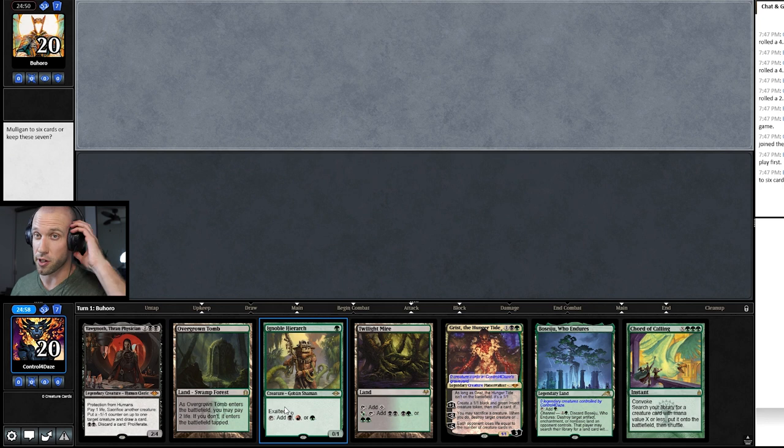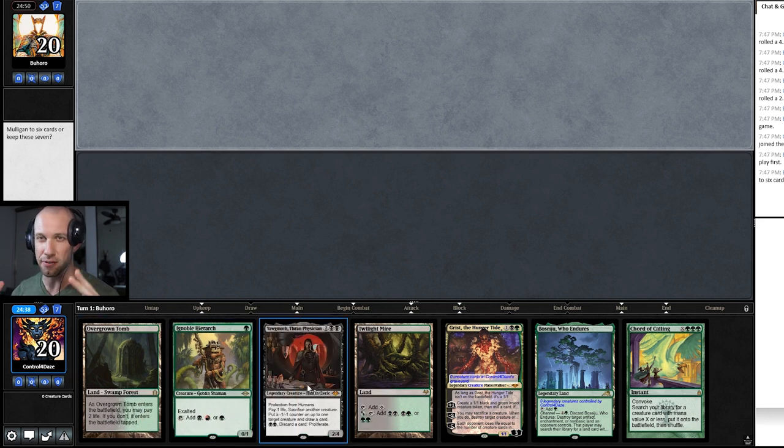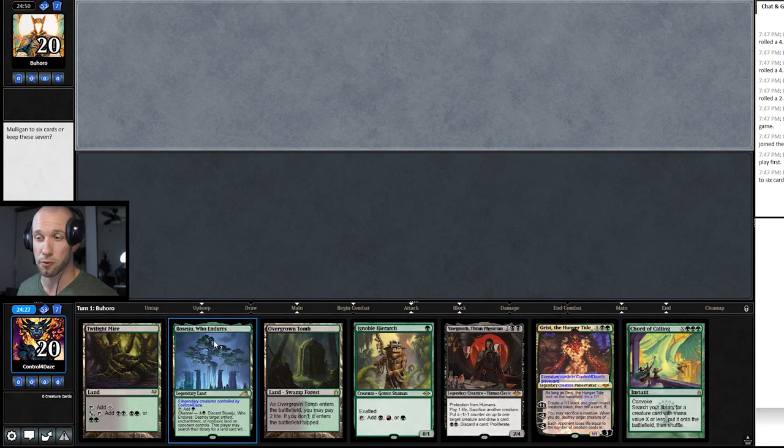What is up, my friends? We are back for another episode of Dr. Yawg's Clinic. I am Brandon Osborne, aka Control for Days. We are running a modern league match with the deck Black Green Yawgmoth, hence the name of this series. I am going to show you the ins and outs of this matchup — how to win, what to do, what not to do, how to achieve victory with this amazing deck.